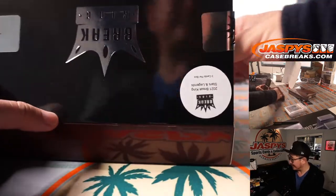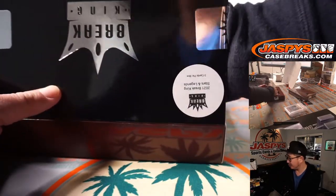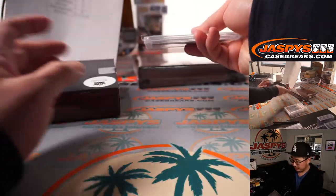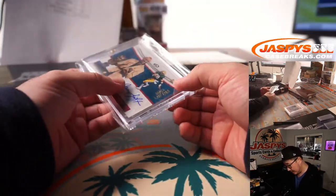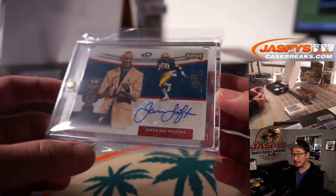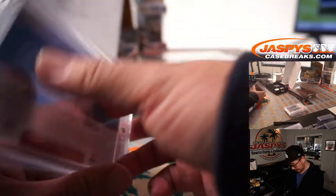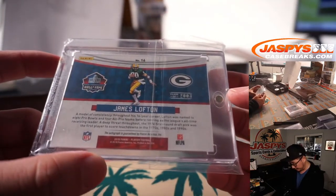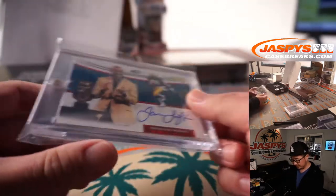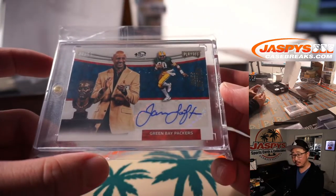Giancarlo Stanton has just been raking — .481, six home runs during a 12-game hit streak. First card from box two: a 3 out of 10 — James Lofton. This is from Panini Playoff Football, looks like 2018. Letter L — Brennan.